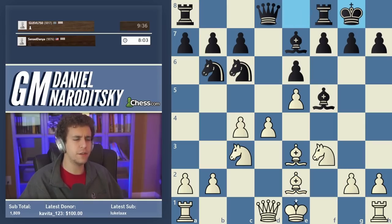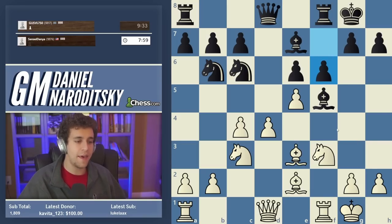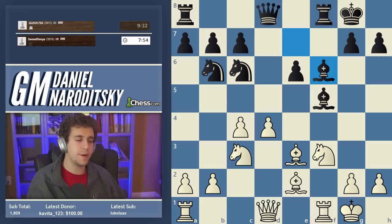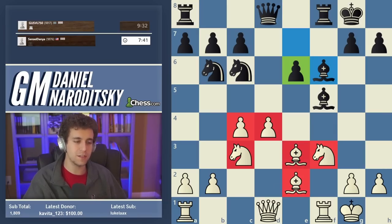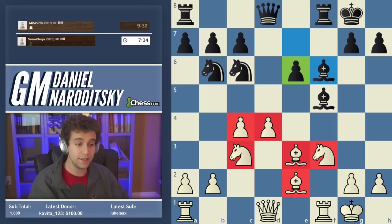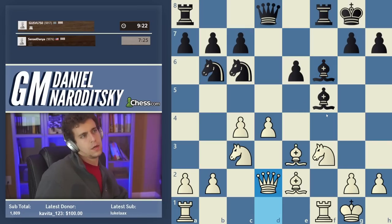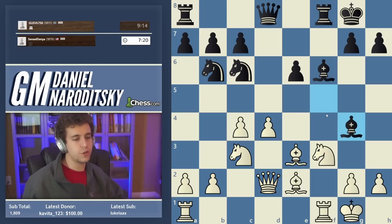Both sides castle, following the main line. Black plays f6 — you might remember this from my game against Robson in the US Championship, round one, where I had this position from the black side. White is better here because we have better central control, black has a backward pawn on e6, and our pieces are very nicely positioned in the center. We want to make surface-level improvements: connect our rooks and put them on c1 and d1. So we throw in the move queen d2.